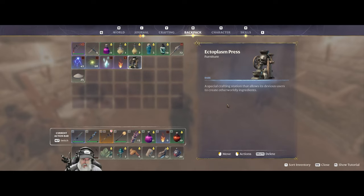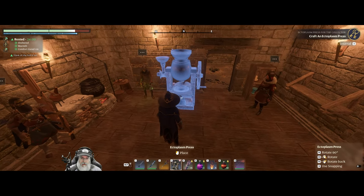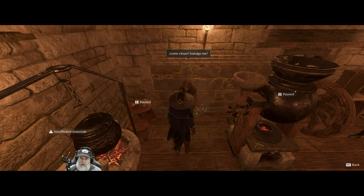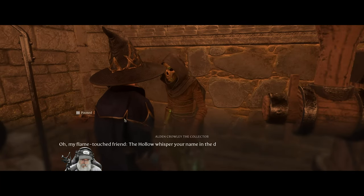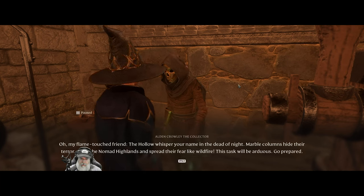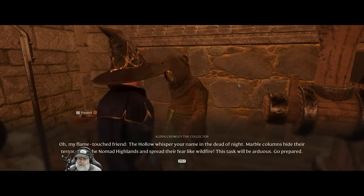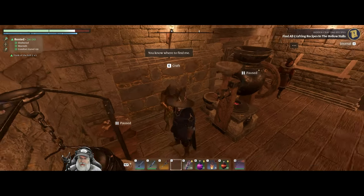Let's see, we want to take and put this right here — that's pretty sizable. Now he wants to talk to us. Nestled underneath the Nomad Highlands — my flamed touch friend, the hollow whisperer, your name in the dead of night. Marble columns hide their terror. Go to the Nomad Highlands and spread their fear like wildfire. The task will be arduous. Go prepared. Okay, that'll be our next one — Nomad Highlands.